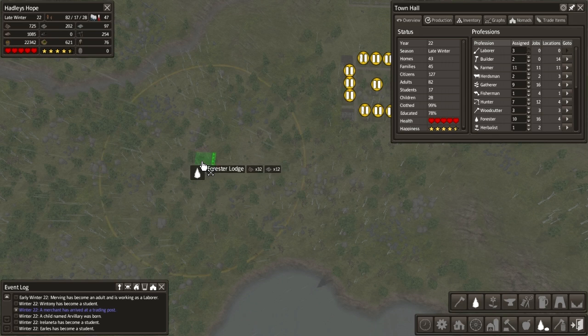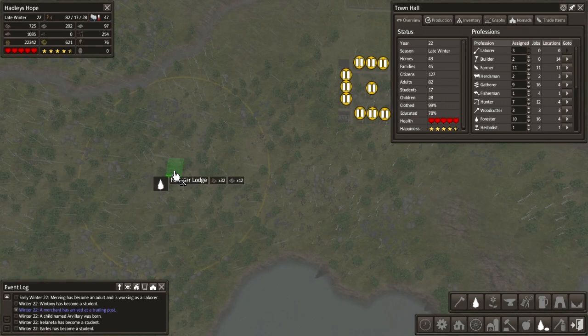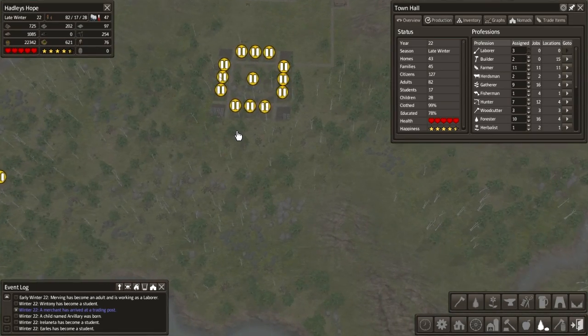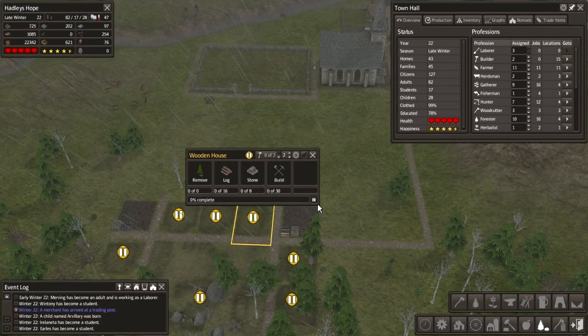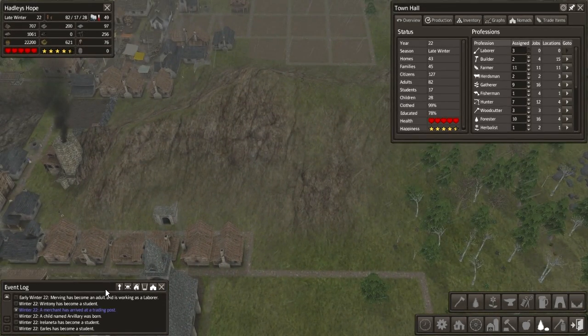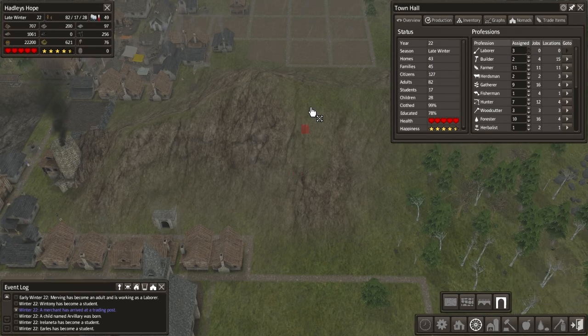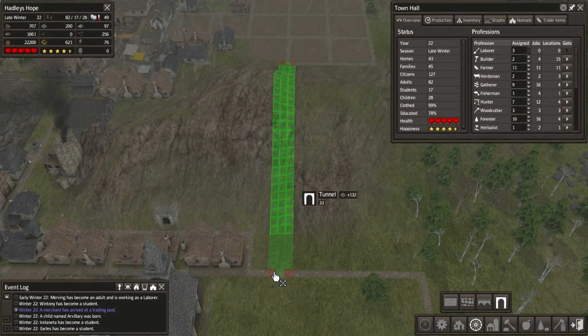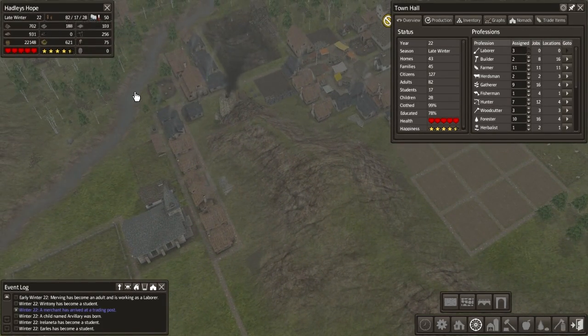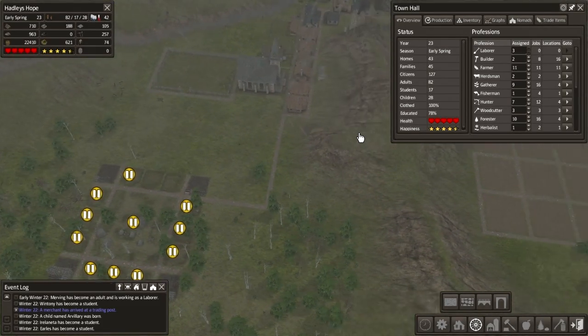That seems like it would be the best spot for it, although that's not given us a lot of room for expansion. We're going to put that in place now, but let's pause for a second. Our stone is actually doing quite good. I'm going to take two buildings off like that, then we're going to look at putting in a tunnel straight through to here. That's 132 stone - that's going to use up most of our stone, but I'm not too worried about it. It'll get done when it gets done.